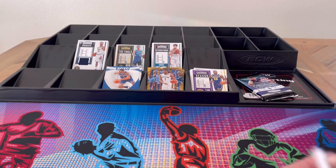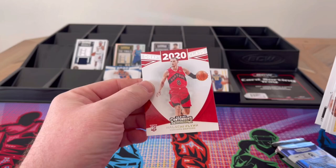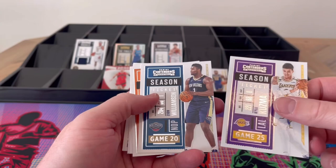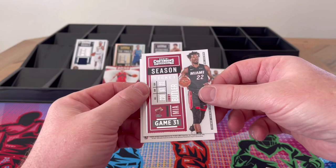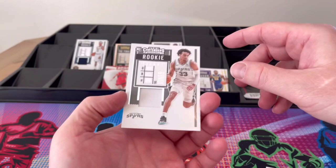Porzingis, Giannis, Turner, Harrell, red Zion, Game Night, and on the patch — RJ Hampton! Last pack, magic, let's go. Malachi Flynn in draft — not looking great. Kuzma, Williamson, Ayton, Mitchell, Drummond, Butler on the patch, TJ — and Trey Jones on the patch. I think I've already got him but Trey Jones on the patch finishes the case.